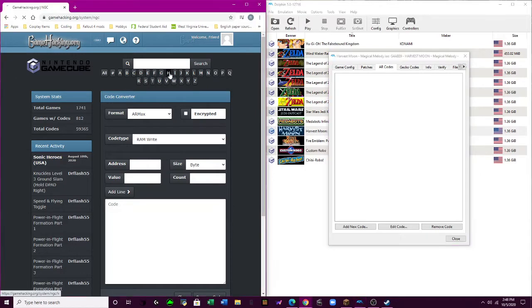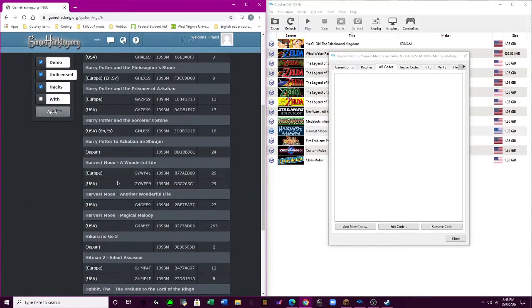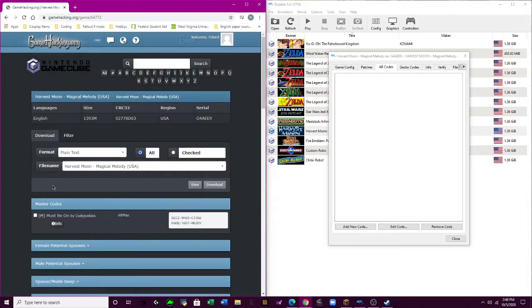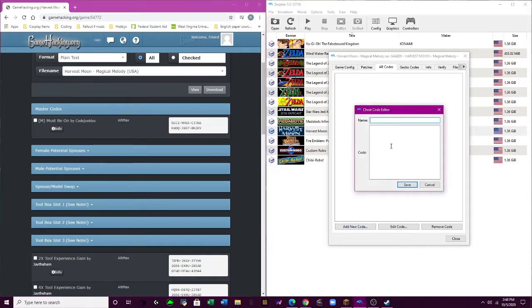So, Harvest Moon Magical Melody — you search it up. Magical Melody right here, and then you click the country that's underneath it. Master Code says it always has to be on, so as a rule of thumb, I still add it.